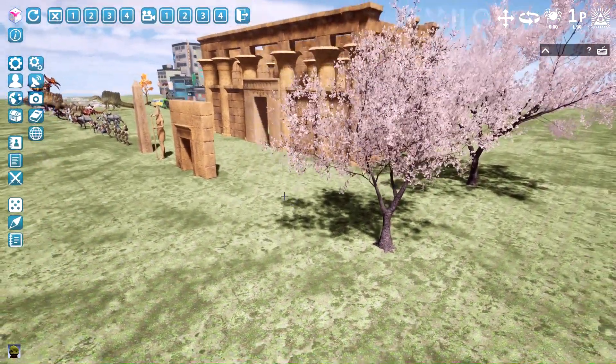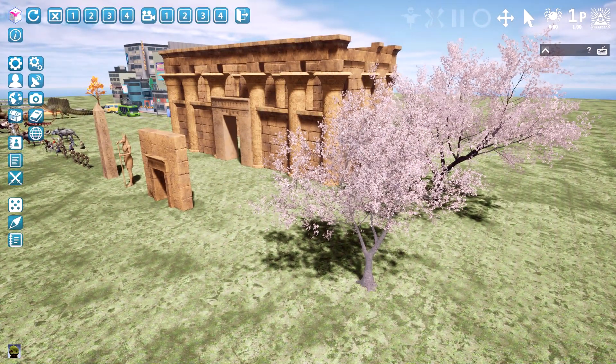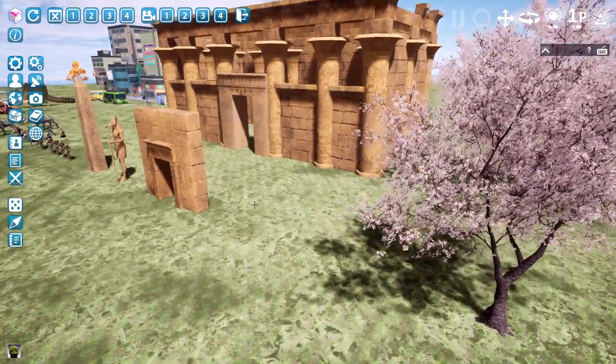Let's move on with the content. We start with a collection of cherry blossom trees. We have 20 of them on a tray. And I made a voxel forest out of them — it's very beautiful.